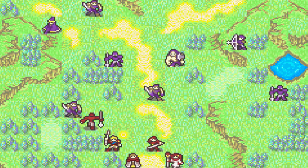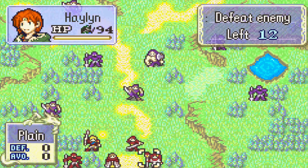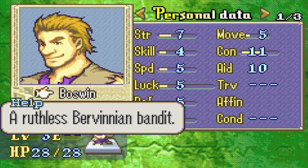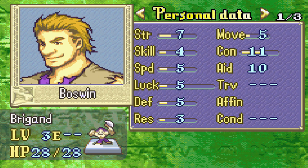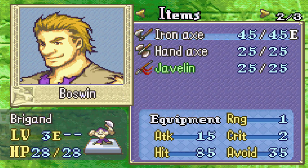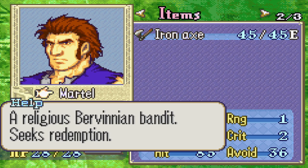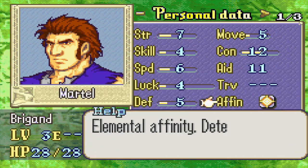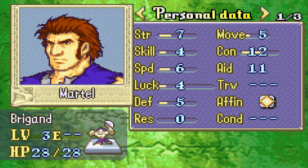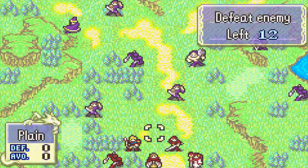So this map looks very basic but I like it a lot more than the first one — it's a pretty typical chapter one. Oh my god, the boss's name is Boswin?! That's way too cool — I don't want to kill this guy. Speaking of recruitment, I think this is the guy described as a religious Burvinian bandit seeking redemption. What's kind of funny in Fire Emblem 7 is that you can tell if someone is recruitable if they have an affinity listed. Bosses don't have affinities, so you can always check that way — with some exceptions like Lloyd and Linus.